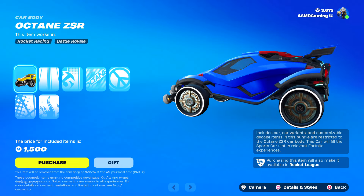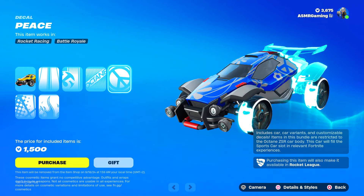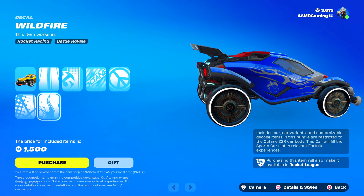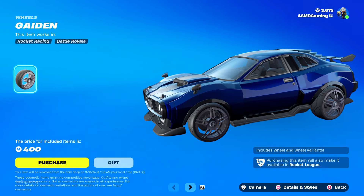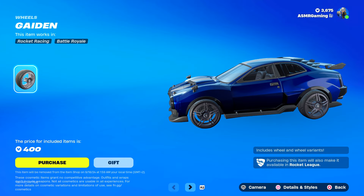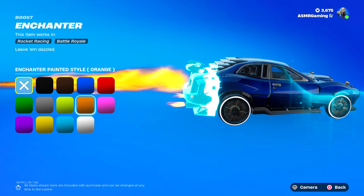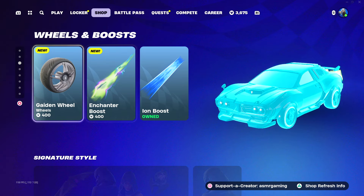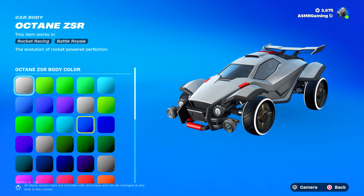Here we have the new Octane ZSR car on the shop — looks nice. There are some decals you can use: Mean Streak, Interceptor, Namesake, Peace, Gobo, and Wildfire. I think I like Wildfire a little bit more. You can customize the color and everything. Down here we have the Gaiden wheel — looks nice, and you can change the colors too. The Enchanter boost trail is here as well; you can change those colors. The Iron boost is an older boost trail. 'The evolution of rocket-powered perfection.'